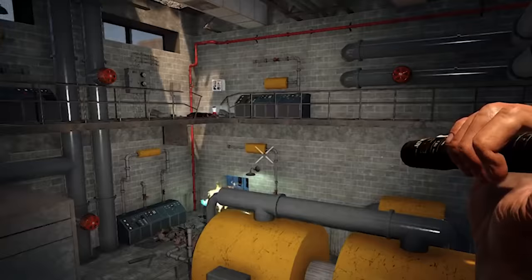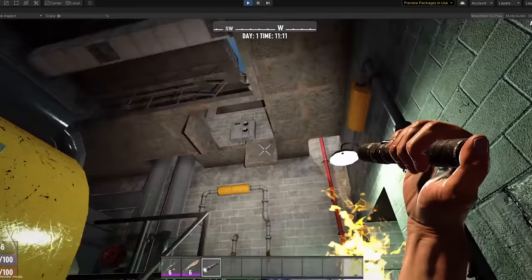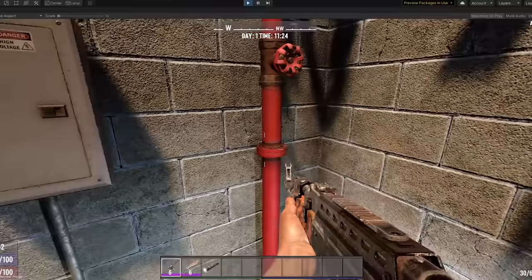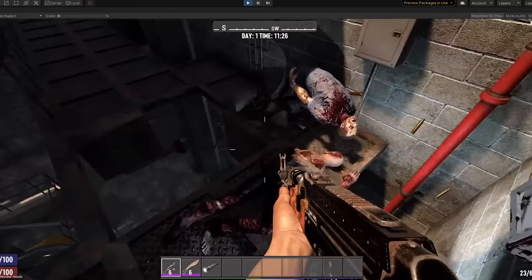An interesting video was released showcasing the new environmental hazard system. It's not clear how many new hazards there will be, but we can see that a gas line has been broken and caught fire, blocking one of the new double doors with hot flame. In order to pass through safely, the player must navigate the room to find and close the gas valve, but an ambush awaits the player from above. Several more hazards could be in the works, but we'll just have to wait to find out.